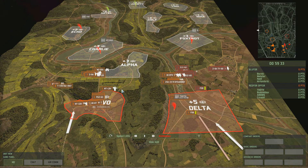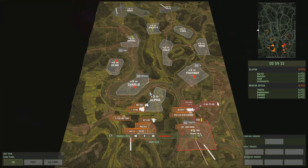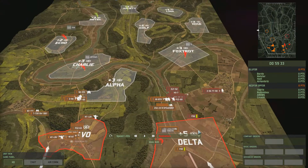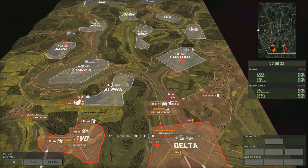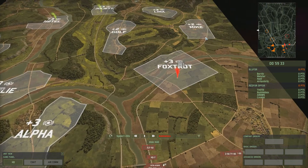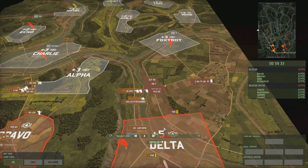Hello and welcome to another Wargame Red Dragon video with me Bubblebox. Today we're on one of the new maps — I think it's called Jungle Warfare — and I'm playing with a coalition deck, Red Dragon's deck, which is a coalition of North Korean and Chinese forces. I'm starting off down in Delta and heading up to Foxtrot, trying to take the road between Foxtrot and Mike.